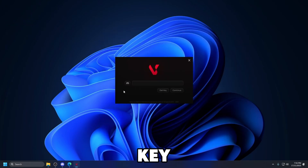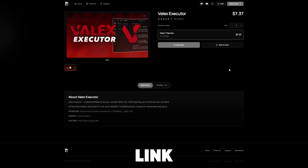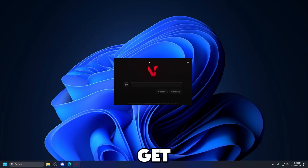Before we get into the key system, I'm going to show you how to bypass it. If you'd like to bypass their key system, go to the second link in the description below, which will take you to a website where you can buy a bypass for seven days — that's just seven dollars and 37 cents. Now let's get back to the executor.